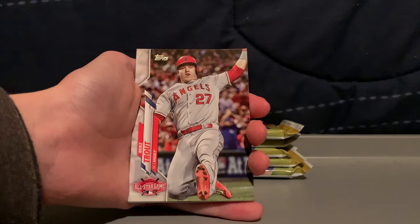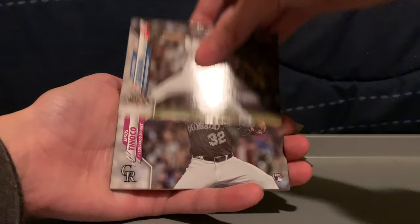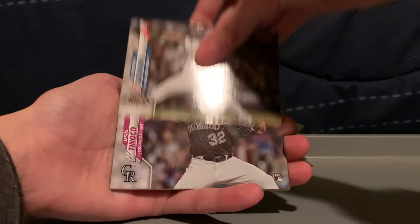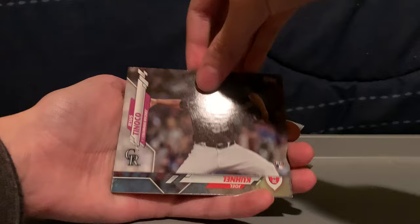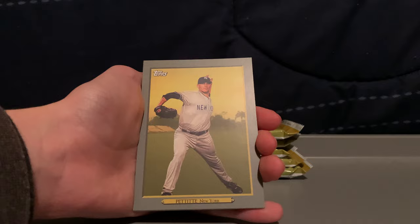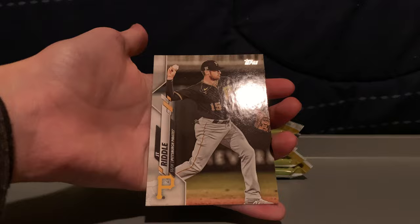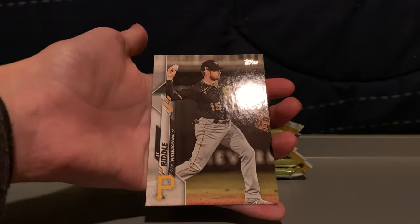Looks like we have another Topps Now Turkey Red — Austin Pruitt, All-Star game Trout, Magneuris Sierra, active leaders Zach Greinke, Peter Lambert, All-Star game Clayton Kershaw, that's 2013 — Jesus Tinoco, a Joel Kunal rainbow foil, a Doc Gooden '84 or '85, and Andy Pettitte — that's cool. This guy All-Star game, Higgy, and Robbie Cano Home Run Derby. And JT Riddle.